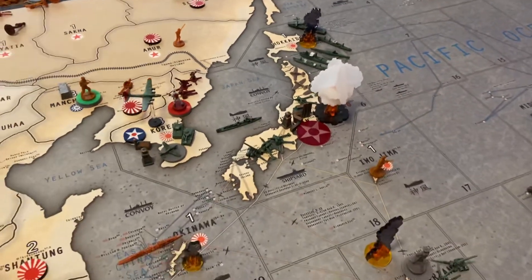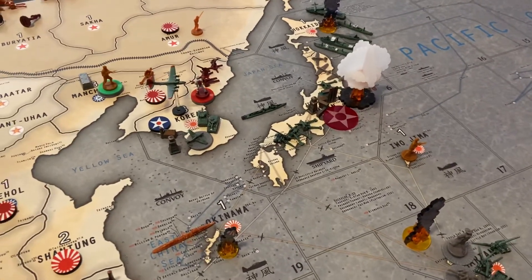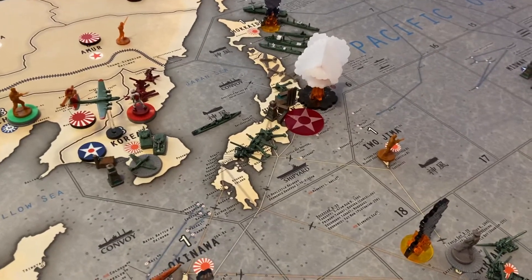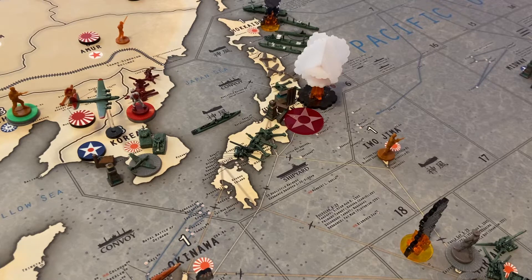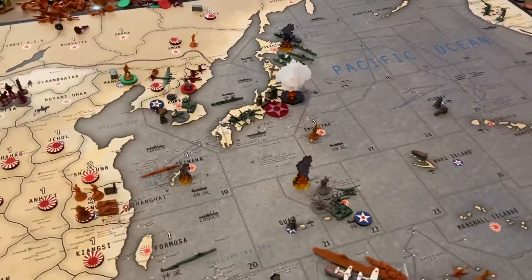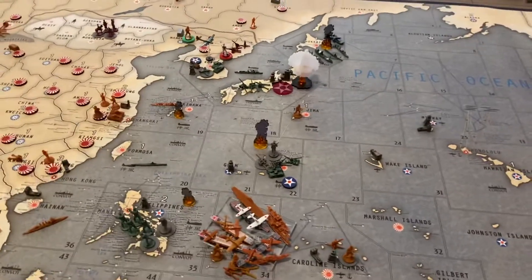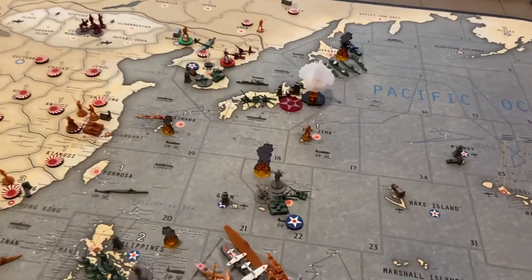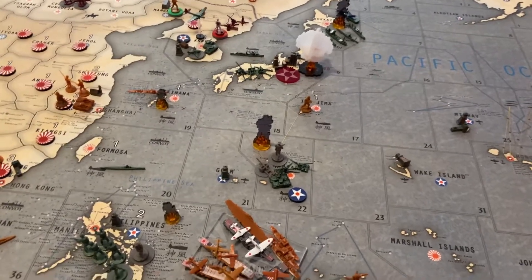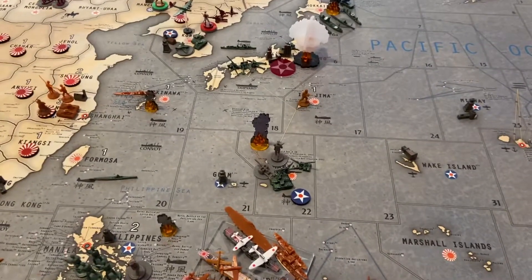What that means for the game is that it doesn't really matter how many points the Axis have. If they don't regain Tokyo this round, then the game's over and the Allies win. That is one of the stipulations. The Allies do have a chance in a game like this where they are way behind on the victory points. This is an opportunity for them to win the game.